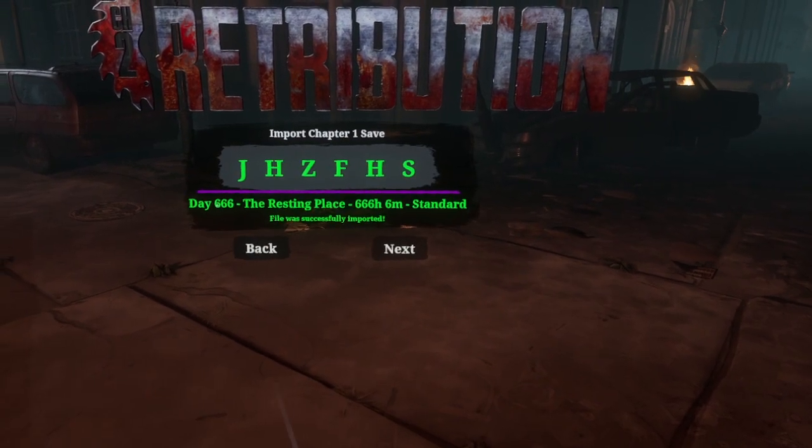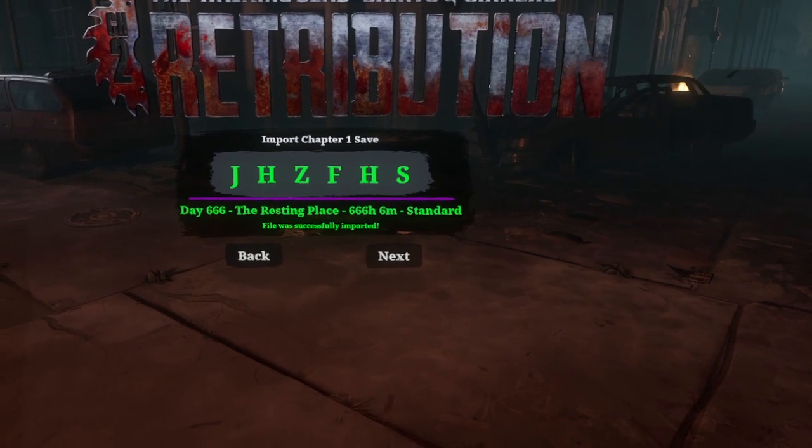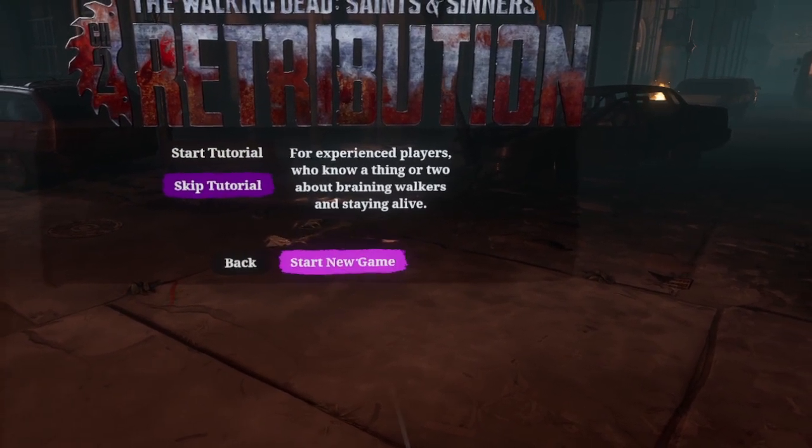You should see Day 666, 666 hours and 6 minutes. I like to skip the tutorial, and then we are off to the races.